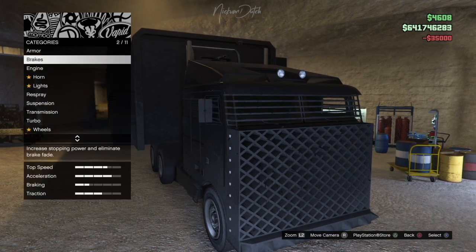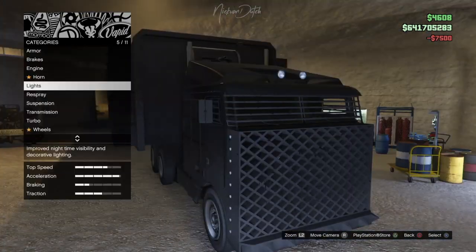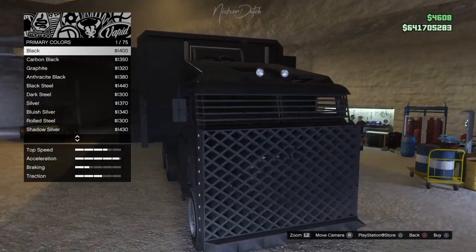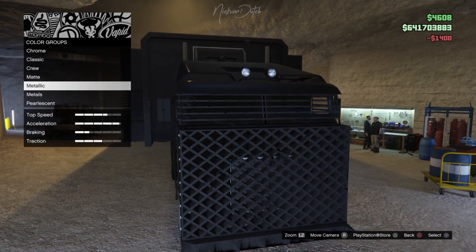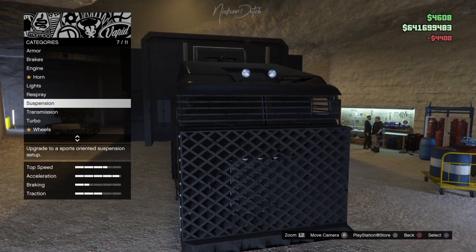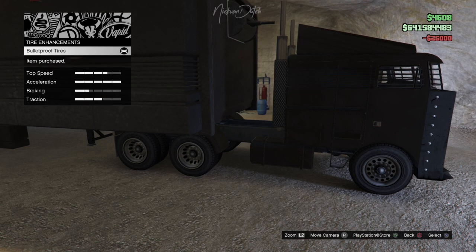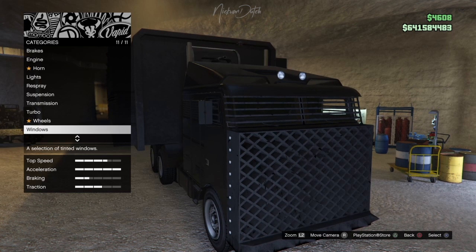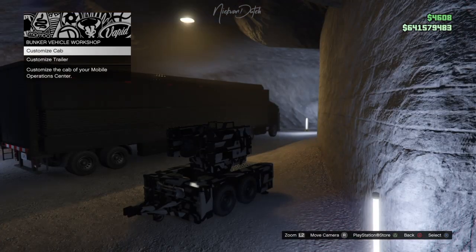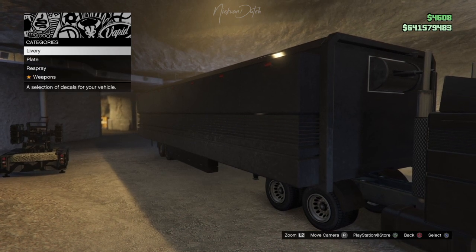Heading back to the MOC to customize the cab. The upgrades aren't visually obvious on screen. I'm changing to metallic black, the secondary was already black so keeping that. Adding suspension — you can see it lowers the cab slightly. Also adding transmission and turbo. Making the wheels bulletproof. Changing the windows to black as well. Note: you cannot sell the MOC cab — once you have it, you can't get rid of it. And there's no livery available for the truck cab itself.